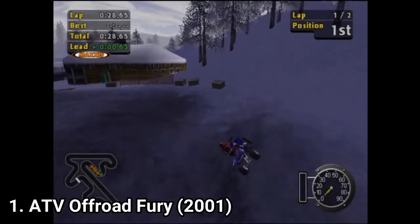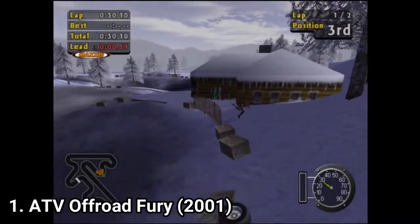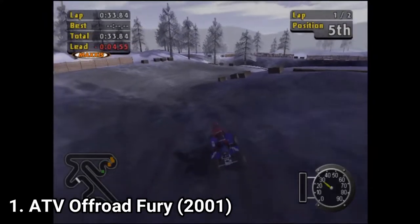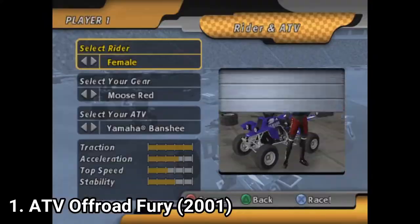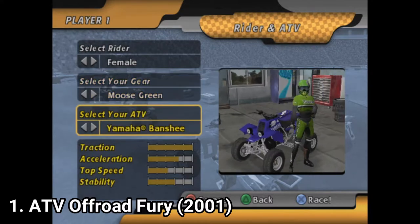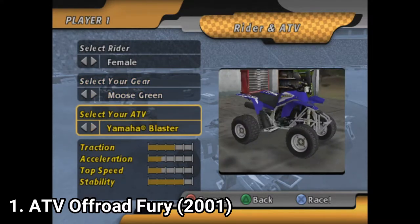In many races, if you want to win, you will pretty much have to memorize each jump in the game. There are 11 tracks and over 20 ATVs in the game, each with different stats. And you can feel that each ATV controls differently due to those different stats.